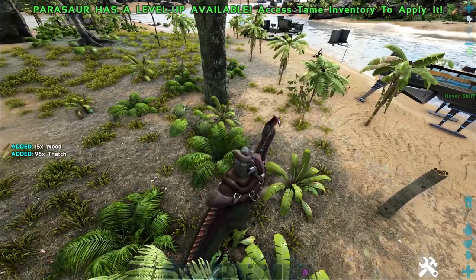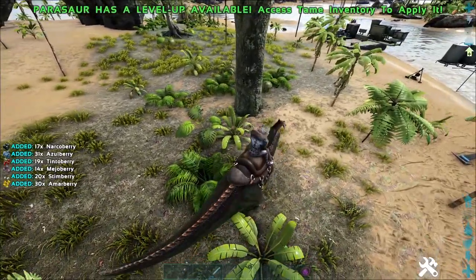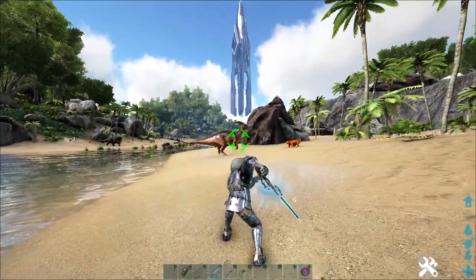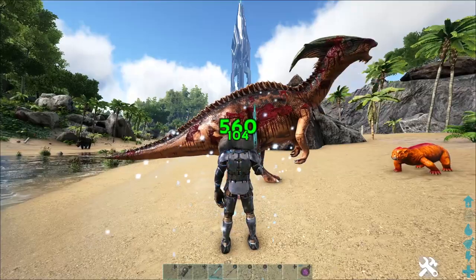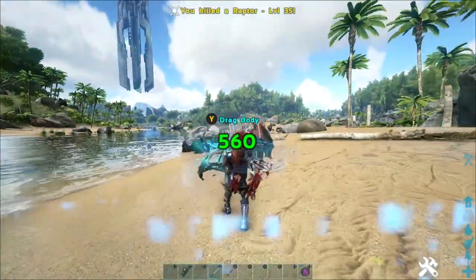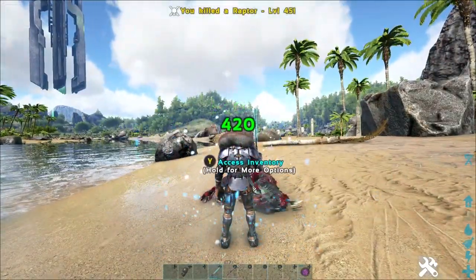To reduce the amount of ingredients you need while increasing the given stat, you can create a character specifically with crafting levels. You could mind wipe to level crafting, but then you have to wait 24 hours to mind wipe back. It is usually best to just level a second character, mind wipe, put crafting levels into it, then store the character and upload until needed.